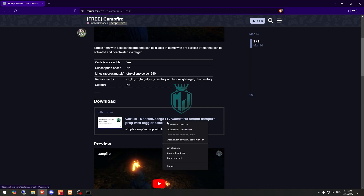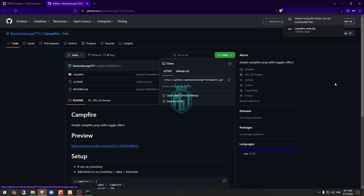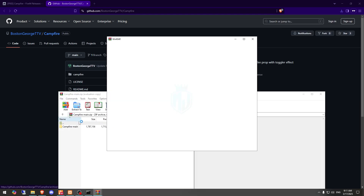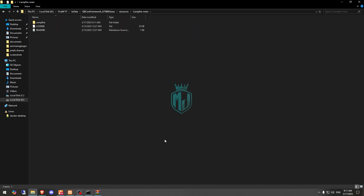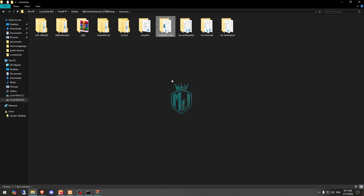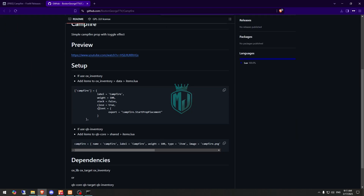We need to get it from the GitHub profile, so let's download it. After downloading, we simply open it and extract the file, then drag this folder out and we can delete the archive.